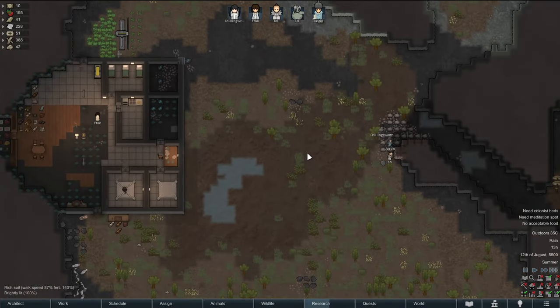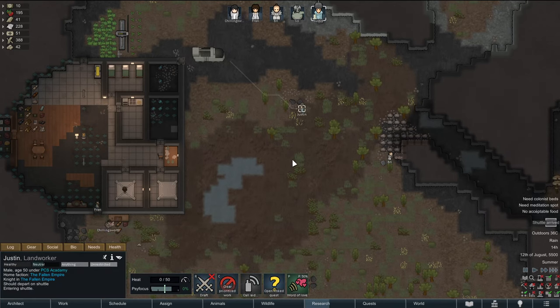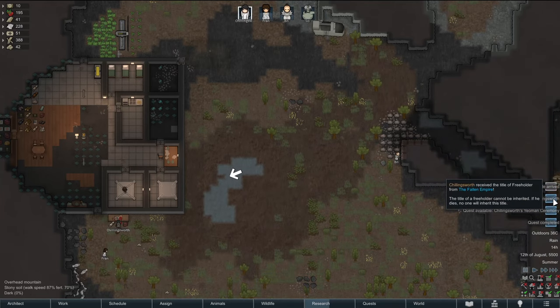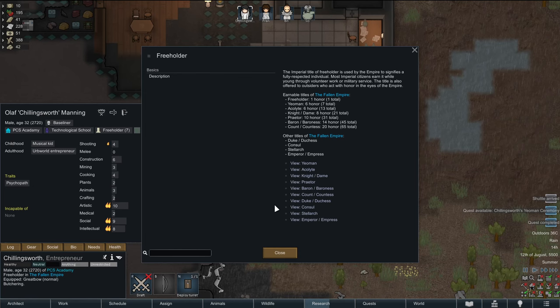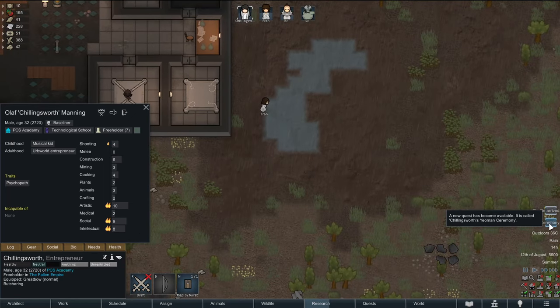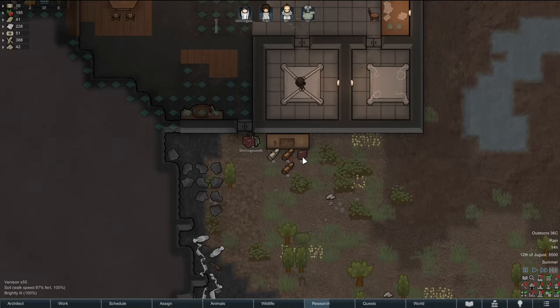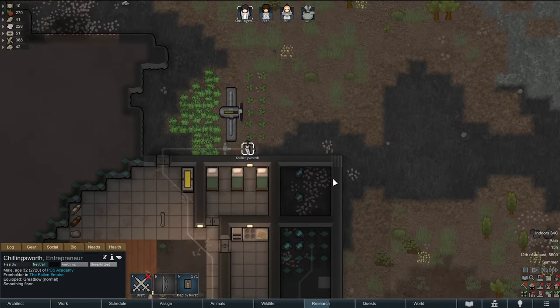He's actually doing work — I can't believe this, he's actually good at it. When do you leave? In one hour. Good, not that I necessarily want you to leave — you're good at mining and I appreciate the help. Your house is here — that is your house. Our dude is now a freeholder, he could become a yeoman at any point, which will give him a little bit of power. Most imperial citizens earn it while young through volunteer work or military service. At some point we've got to do the yeoman ceremony — not a big deal. I don't know if we want to get all royalty up in here — maybe we do, maybe we do.